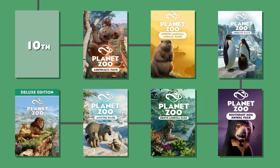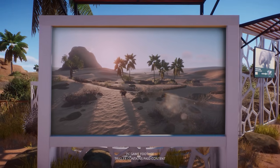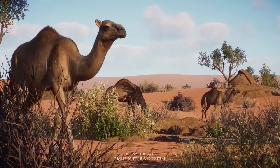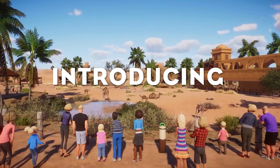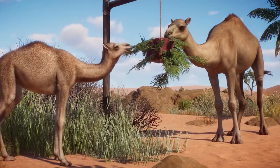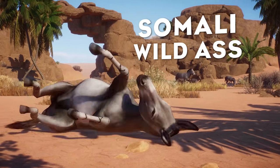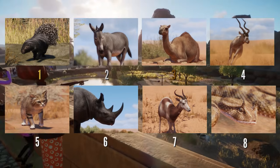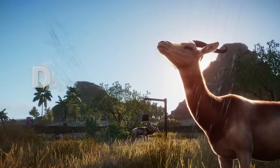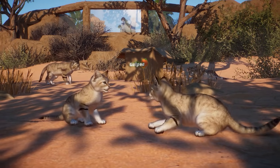Let's start counting down the top 10 packs. On the 10th place I decided to place the Arid Animal Pack. I don't think this pack brought anything groundbreaking into the game, that's why it's not ranked higher. The new spitting behavior introduced with the dromedary camel was cool, but how long can you watch your camel spit on your guests? I also don't think most of those animals were highly requested by the community. However, we cannot deny that these are some of the best models Frontier has ever produced. I especially love the African Crested Porcupine, which was in my top 3 most requested animals. I really appreciate all the color variations for the dromedary camel and I'm a huge fan of the beautiful Somali Wild Ass.